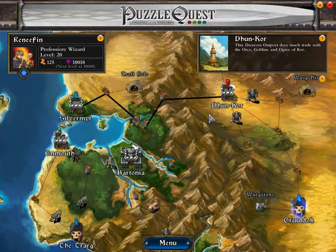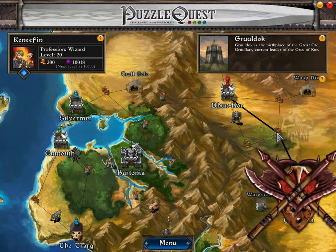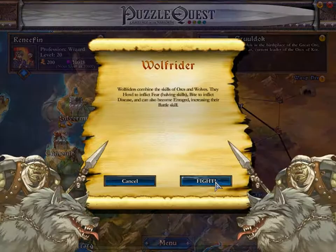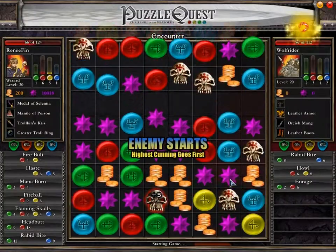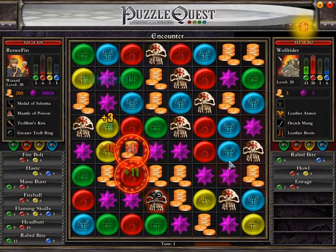Well, that was surprisingly easy. Wasted I must say — except there's a random encounter. Well, let's go through him and make some business. He's no match for us.